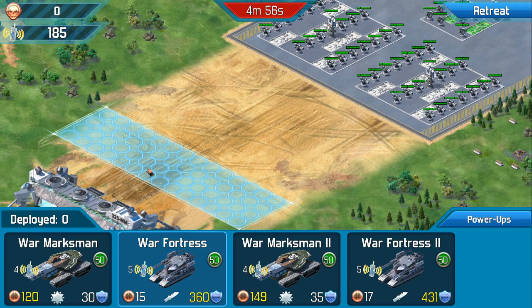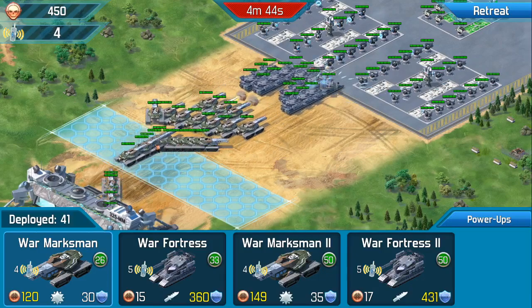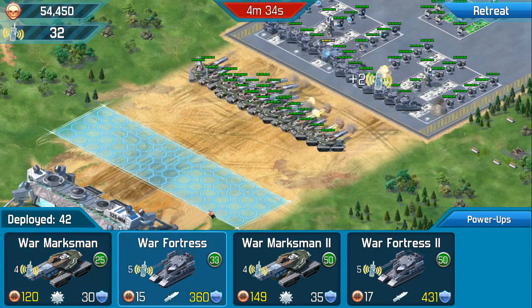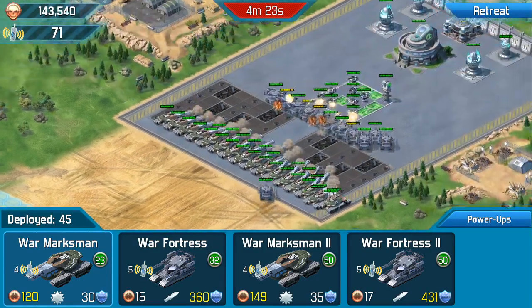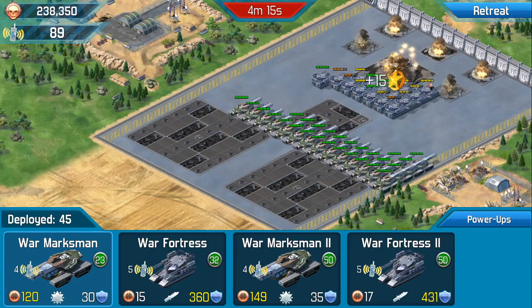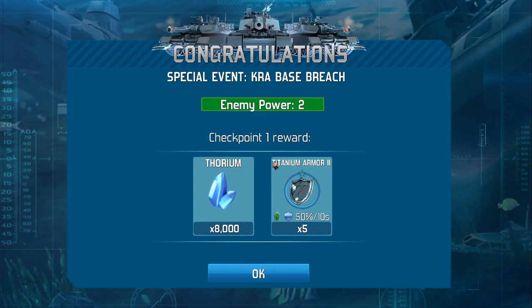Again, we're going to use our low value units. I'm going to put my Fortresses first, place them at the front of the grid — 15 or 17, whatever — the others somewhere at the back. If you set the War Fortress off at the back and the Marksmen at the front, they set off at the same time, which is bad because the Marksmen end up absorbing all the attack from the turrets. We also know we're at the first checkpoint, six on each level.